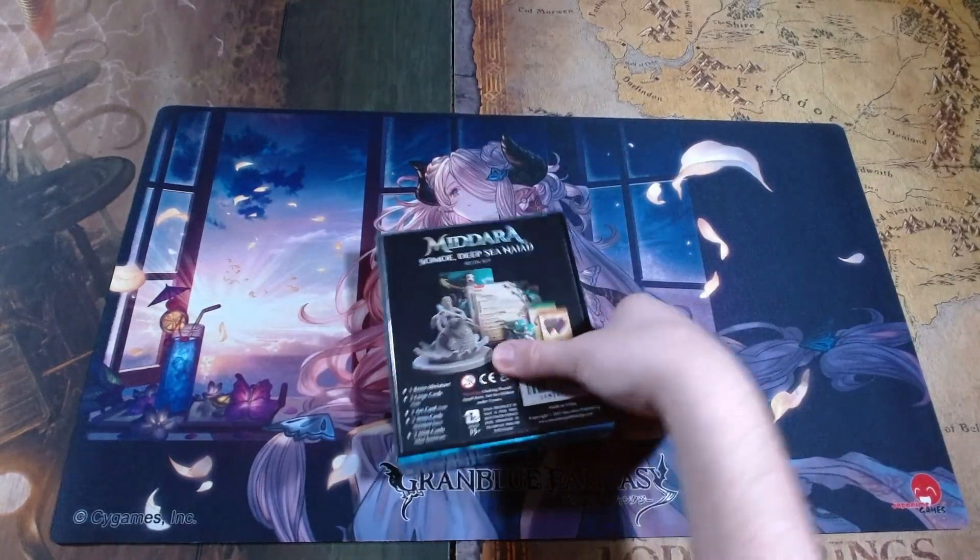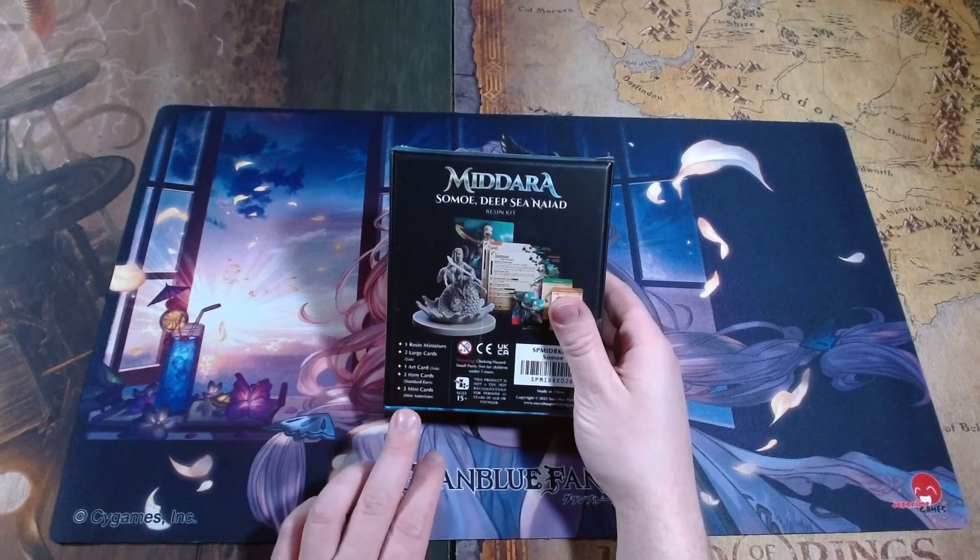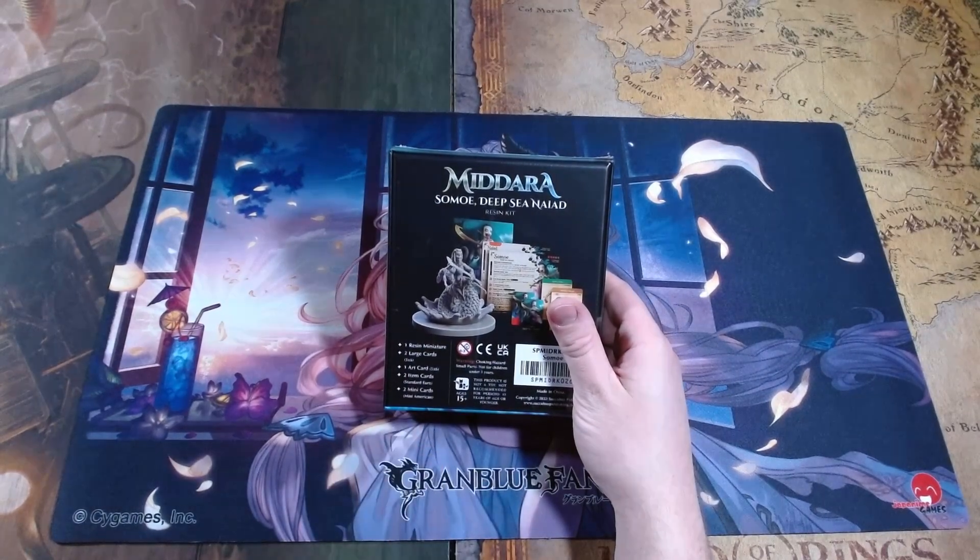On the back, it explains what we have inside the box. We have one resident miniature, two large cards, one art card, two item cards, and two mini cards.